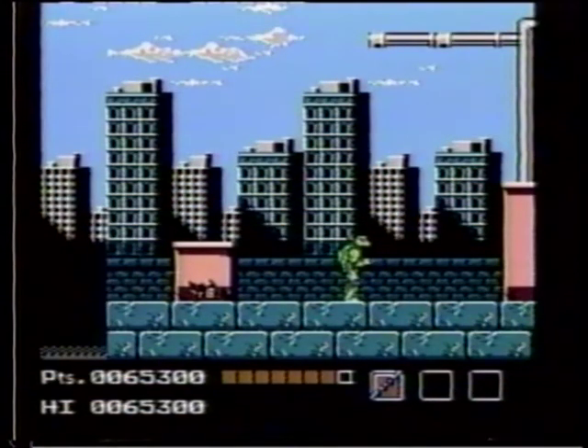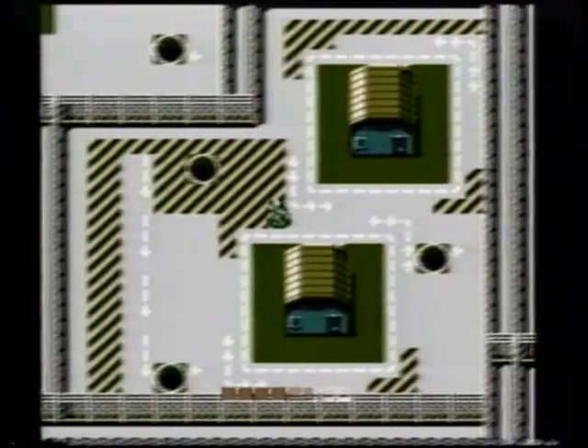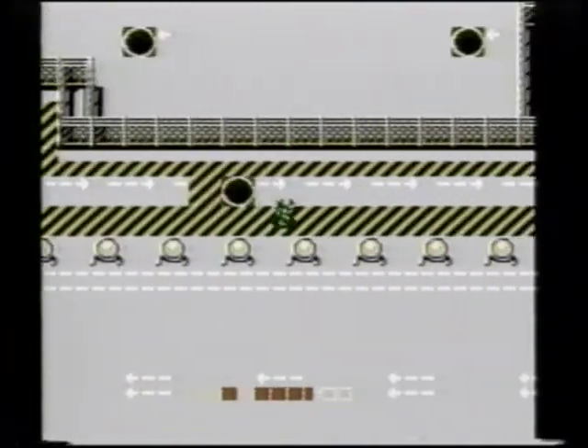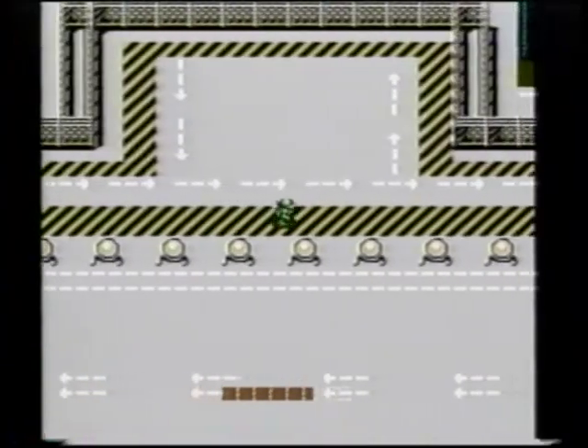You're about to face your greatest challenge so far — Mecha Turtle. Begin with Donatello and tag team to another ninja when his energy starts dropping. Use throwing weapons if you have them. Take this manhole next. Waiting for the last manhole will move you farther along in your mission. You'll also be in a position to rescue a captured turtle.